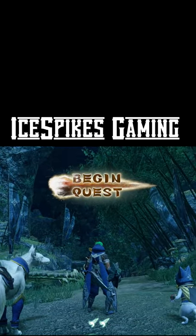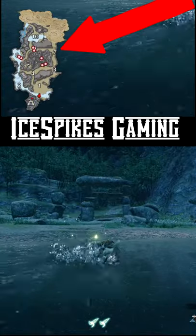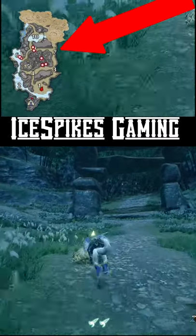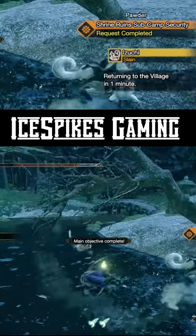You'll notice that the target for Help with Maintenance are the Izuchis that Kagura requested. We're going to see red dots on the map indicating where the Izuchis are. With this request completed, we're going to go ahead and head back to the village.